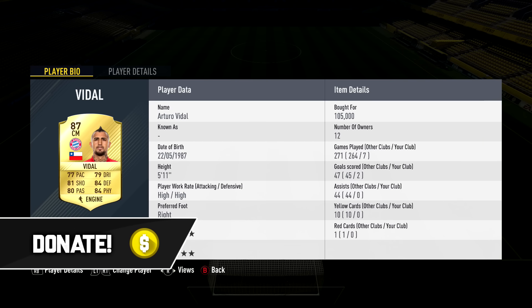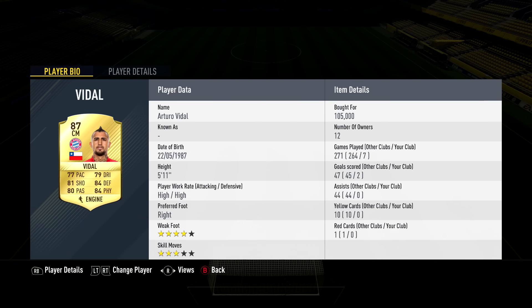In the RCM position we have Vidal, 105,000 coins, high-high work rates, 5'11", 4-star weak foot, 87 rated. Stats: 77 pace, 79 dribbling, 81 shooting, 84 defending, 84 physical, 80 passing. He has the Engine chemistry style, making him 80+ in pretty much everything — one of my favorite CMs.